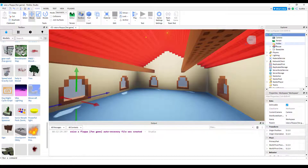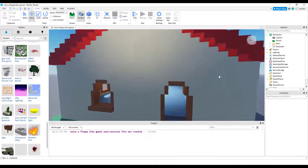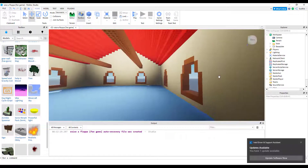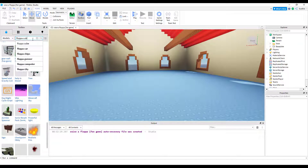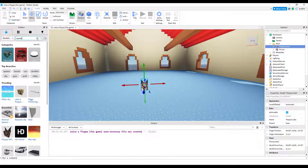I'm going to add a folder in workspace that will be called 'base,' and put the house in base. Now this is a group game for my group, so I'm also going to leave it copyable. Next we need a Floppa cube.